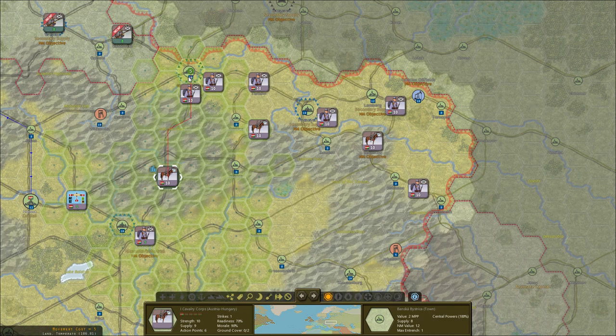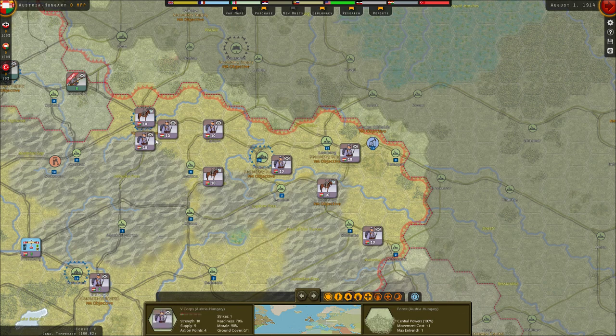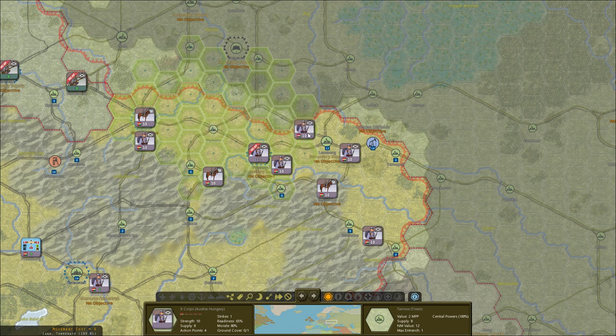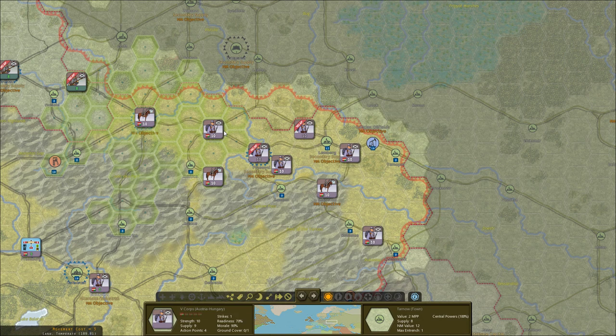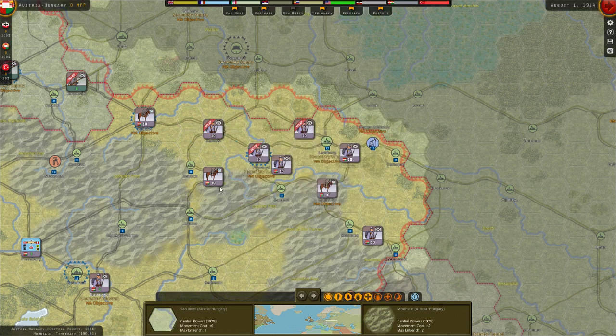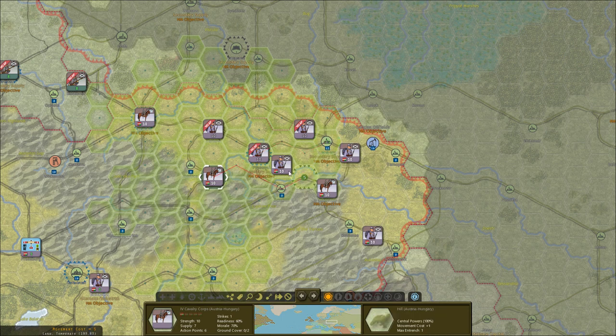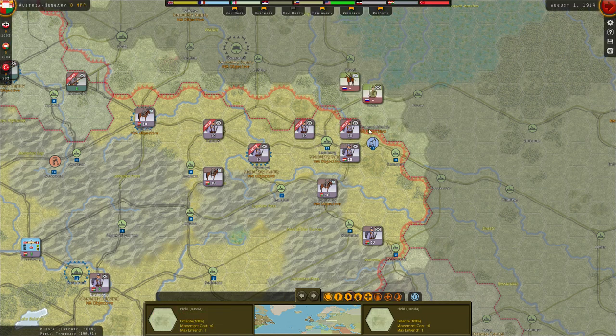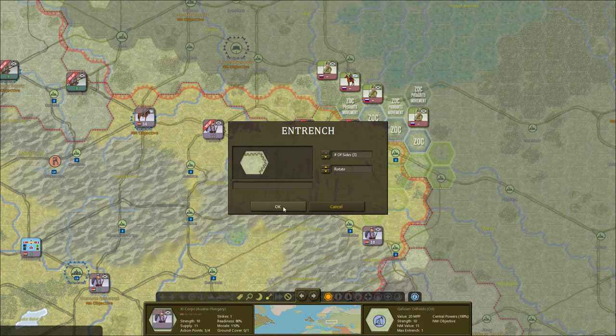Krakow needs to hold, so I'm going to send my cavalry core there. Then I want to send these cores over — one goes to Przemyśl, one all the way here, one to Lemberg. You take Tarnów and protect that so we have a nice defensible position here. The Galician oil fields are super important, so we'll protect them and definitely entrench.